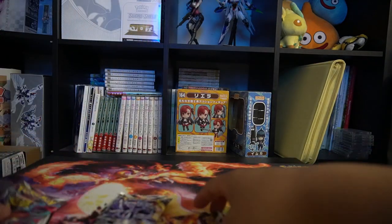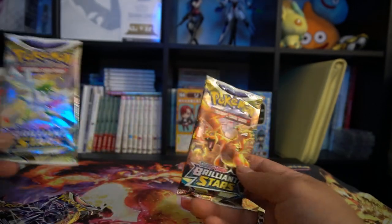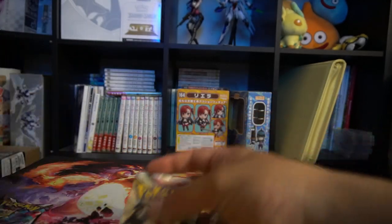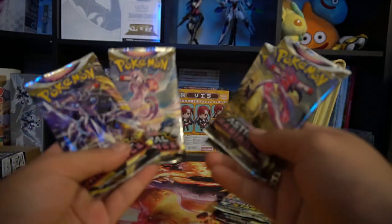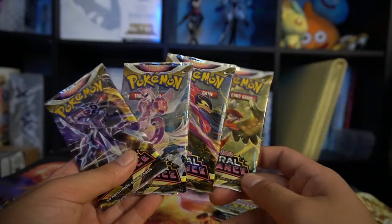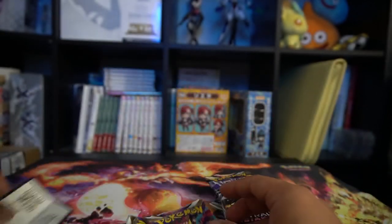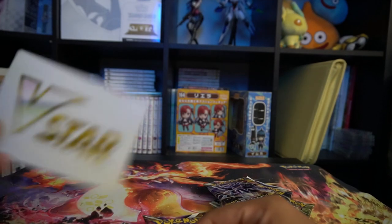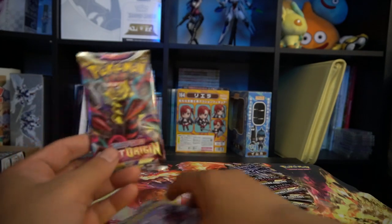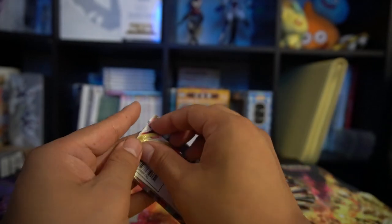So once again, how many packs do we have here? We only have two Brilliant Stars. Interesting. We have two Brilliant Star packs and four Astral Radiances, and then two Lost Origins, plus a code card and a V-Star marker. Let's start off with the Lost Origins. I've opened a lot of Lost Origins, so I have most of the cards, but there are some I still need from this set.